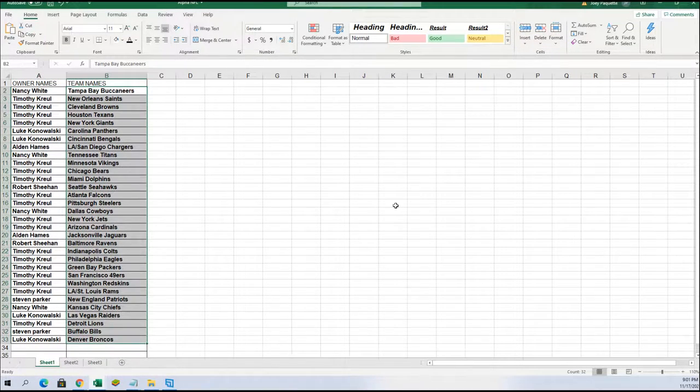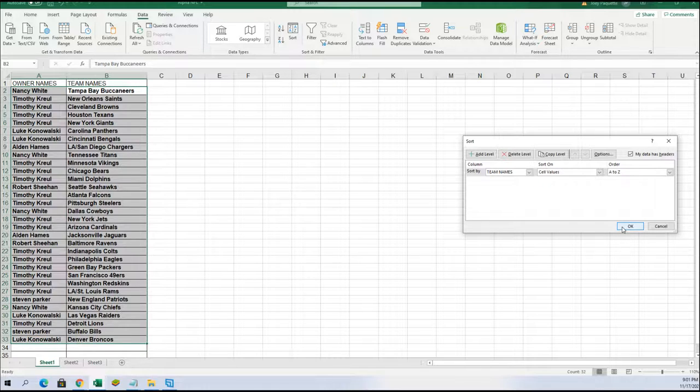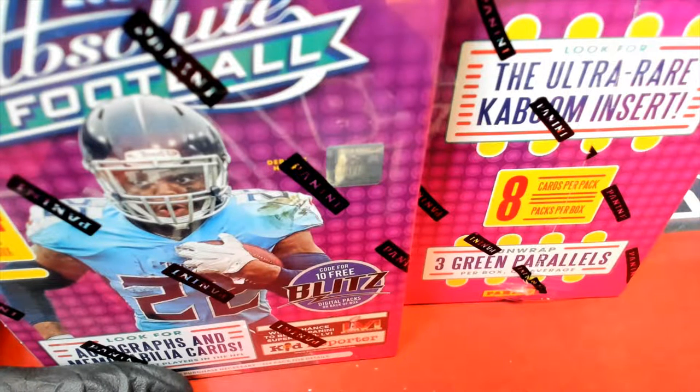I'm going to put this in order by team name. Good luck with the Chargers, Alden. The Packers go to Timothy K. Arizona goes to Timothy K as well, and you can see one of the best teams to own - Steam P got the Patriots. The Buccaneers are really good too with the Tom Brady cards - those are big ones.